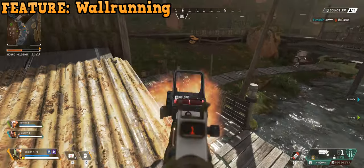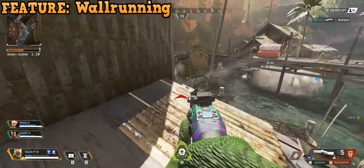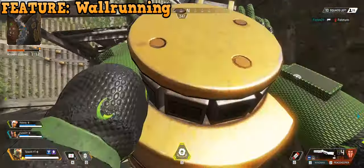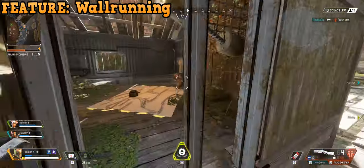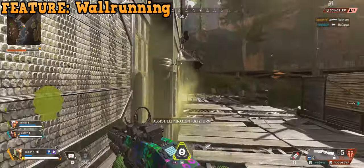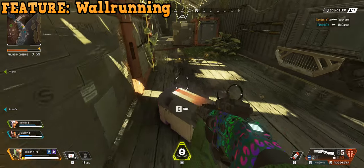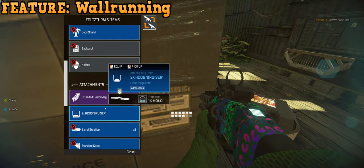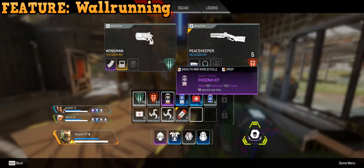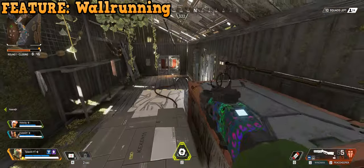Wallrunning. I played a lot of Titanfall 1 and loved it — until the Titans hit the battleground, which kind of killed the multiplayer for me. But I think one thing Apex Legends could adapt from that game is wallrunning. I remember when I first booted up Apex Legends and wanted to wallrun but was enormously disappointed the feature wasn't there. It's so simple yet so complex and would make for some really interesting firefights. Another idea would be double jump, but I think that would throw off how the game currently works. Definitely wallrunning though — let me know what you think in the comments.